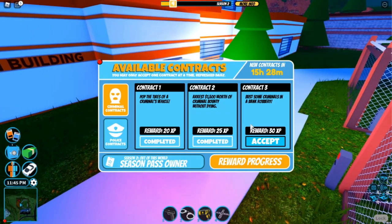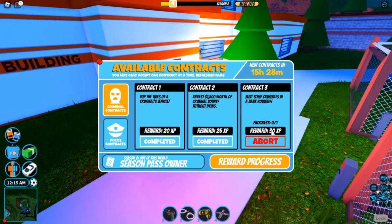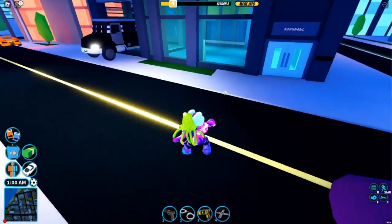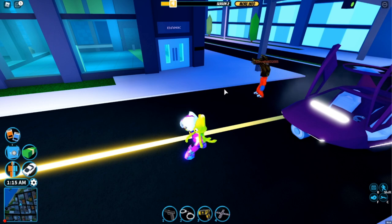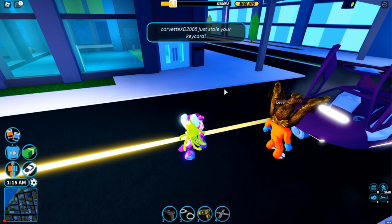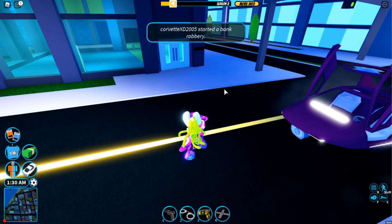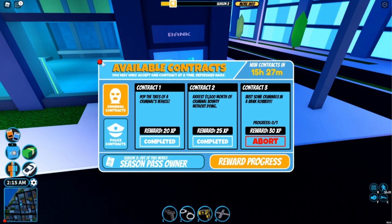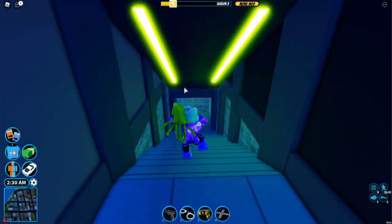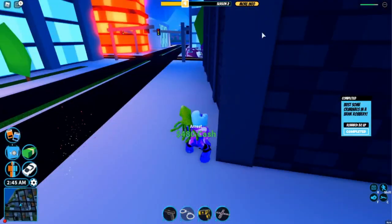Now what we're gonna do — since we're already cop — let's accept the last police mission, which is bust some criminals in a bank robbery. Let's have my other account come in and hop in the drone, and we'll take him all the way to the bank. This contract is actually pretty easy when you just have an alternate account with you. All you have to do is have your alternate account pickpocket you so it gets a key card. Then that account goes in the bank, and as soon as it gets in the vault we're gonna go in and arrest that criminal. Make sure the criminal gets in the vault before you go in and arrest it. Just yeet that other account out of the bank — we get our mission. Completed that mission.